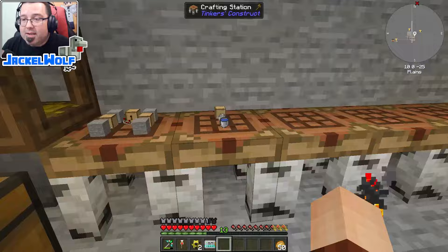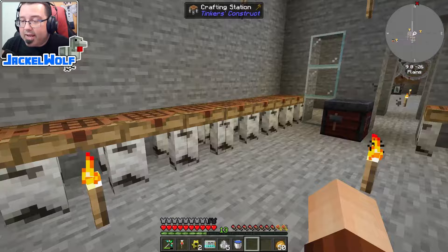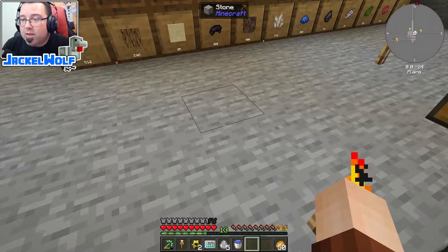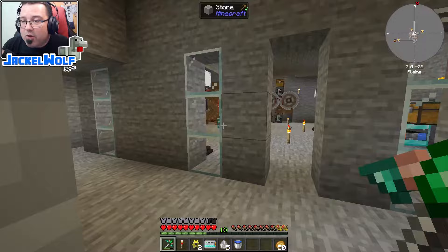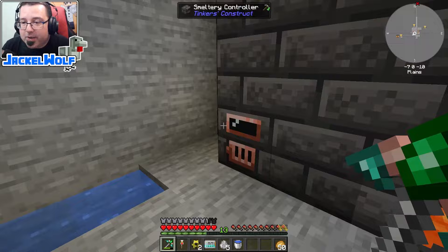To make a void upgrade, we first need some obsidian. We could do this the vanilla way — creating a pool, filling it with lava, covering it with water, and mining it — and we do have a pick that can mine obsidian. But this is modded Minecraft, so let's look at a modded solution instead.